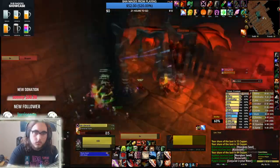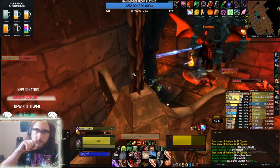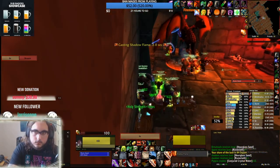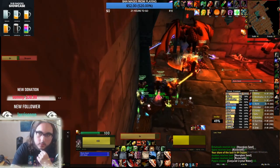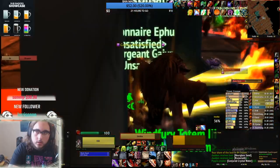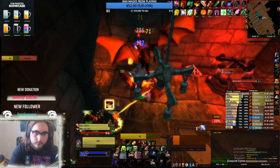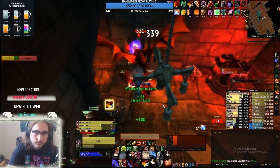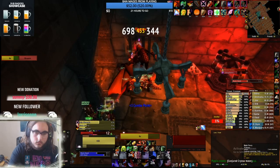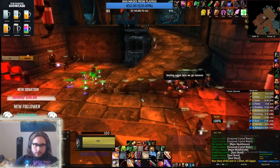I had about 4 combo points and blew them for a big Eviscerate. If you have 4 or 5 points, blow it on Eviscerate, or depending on the momentum of your raid, you could blow it on Slice and Dice and just say fuck it — he'll be dead in 30 seconds. As you see here, I came out because I had high stacks, but I was resisting so many I probably could have stayed in. Our healers were full mana and I have a lot of health. Just keep pumping. Use Thistle Tea a bit earlier for either another Sinister Strike or a big Eviscerate.